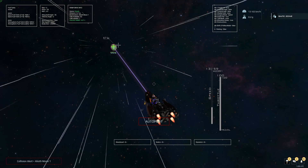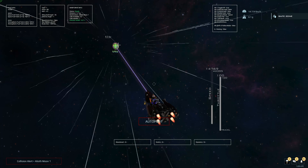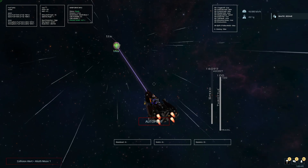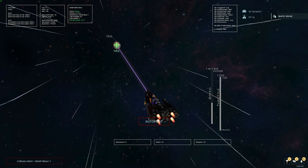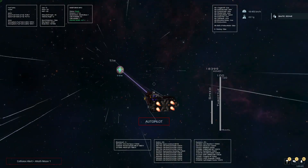Moons were never supported before — they're quite difficult for an autopilot to hold altitude and navigate to a destination. But with this version of the autopilot, solutions were found and moon support is now available.